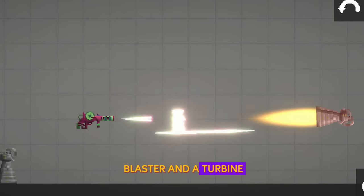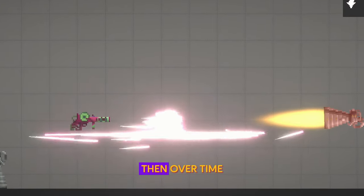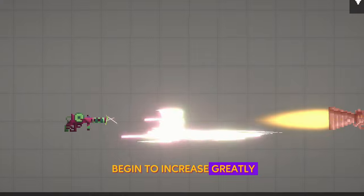If you take a blaster and a turbine, put them opposite each other, turn them on, then over time the laser beams will begin to increase greatly in size.